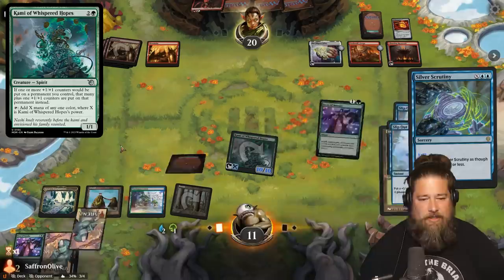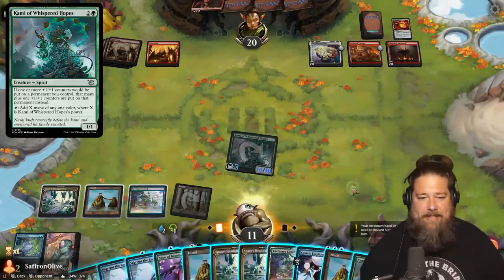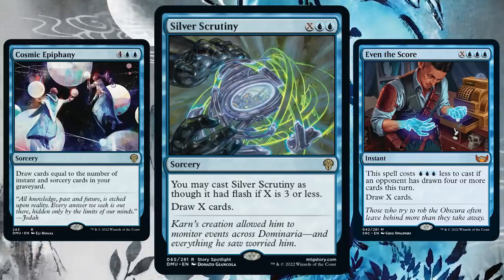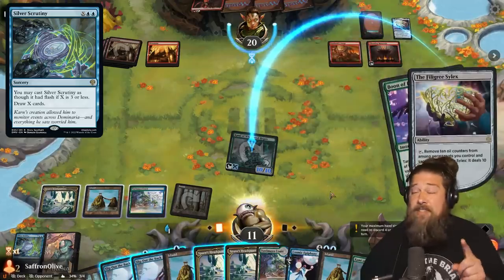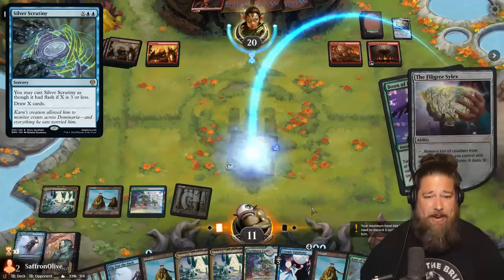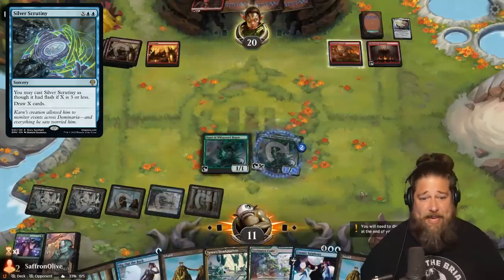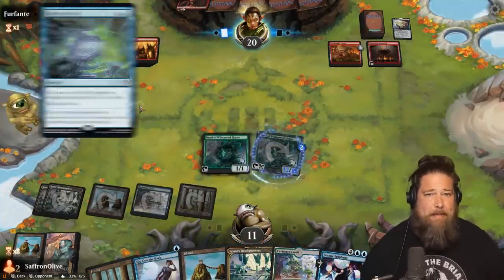The next piece of the puzzle is to refill our hand. We have some mass card draw effects like Silver Scrutiny, Even the Score, and Cosmic Epiphany, with the X card draw spells being the best of the bunch because we can cast them with all of our floating mana minus two. We want to save two mana so we can cast another untapping spell once we refill our hand. We cast the huge card draw spell, draw a bunch more untap effects, and go back to tapping and untapping Kami to make an absurd amount of mana.